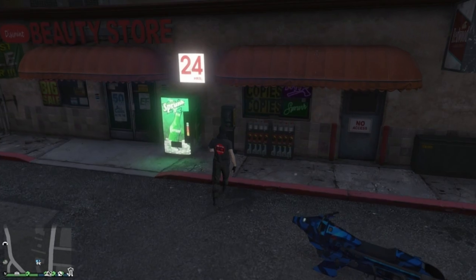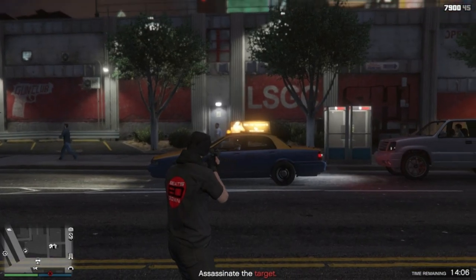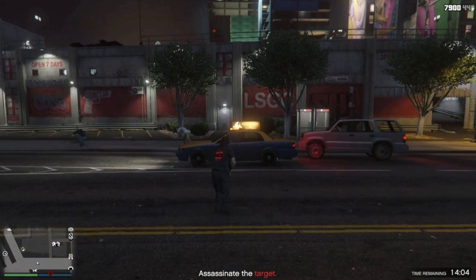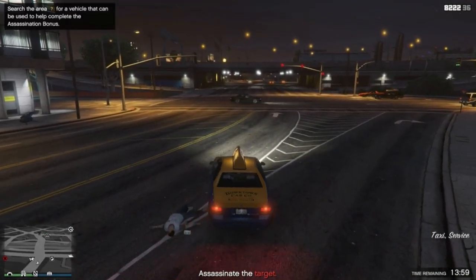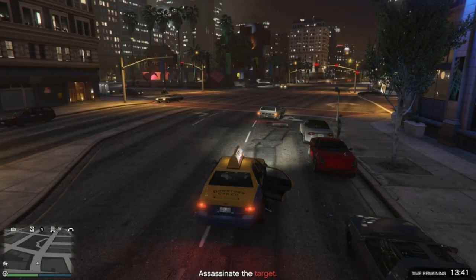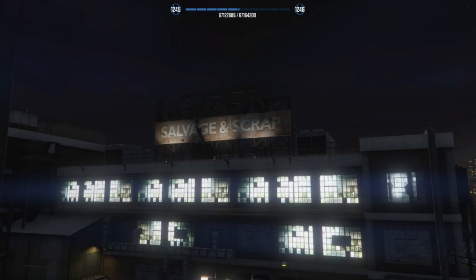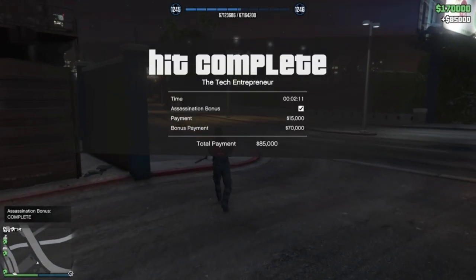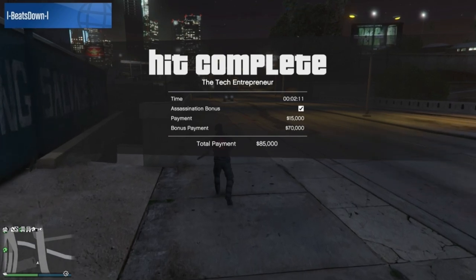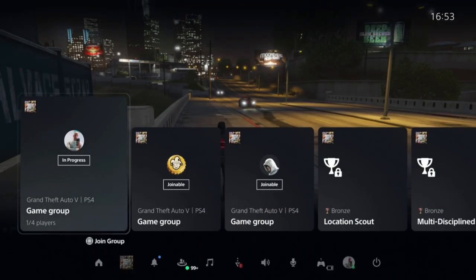Again, answer the phone and go and complete the assassination. Once completed, change outfits, check for the save icon, and then close the game and relaunch.